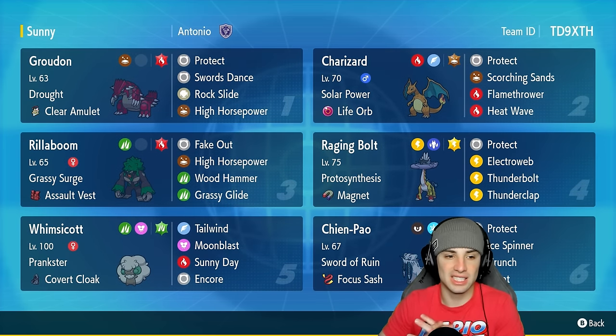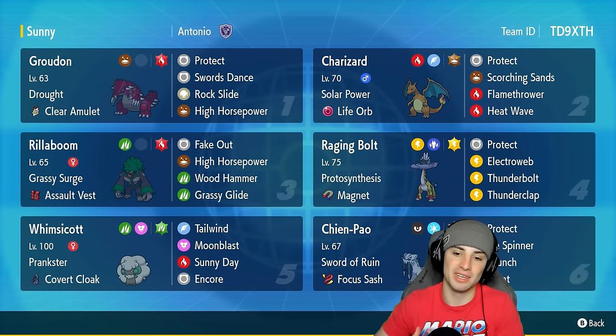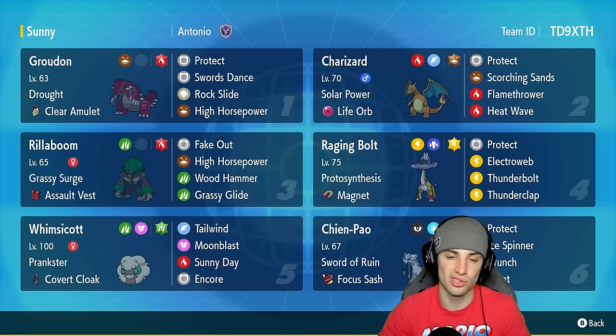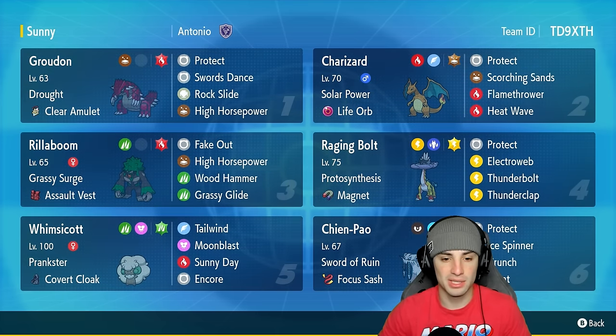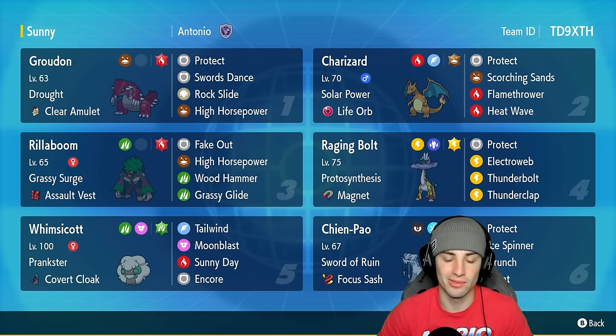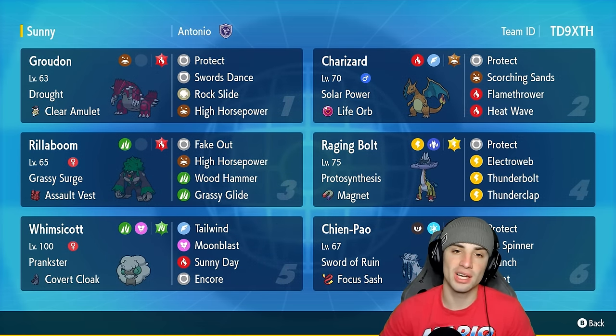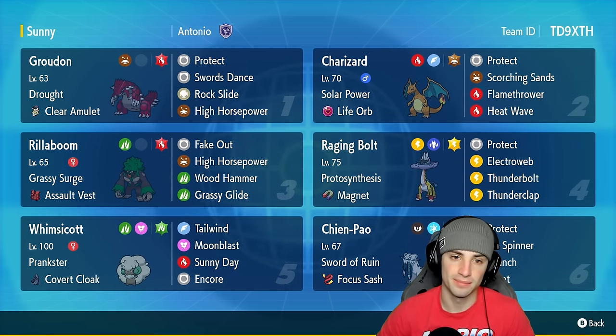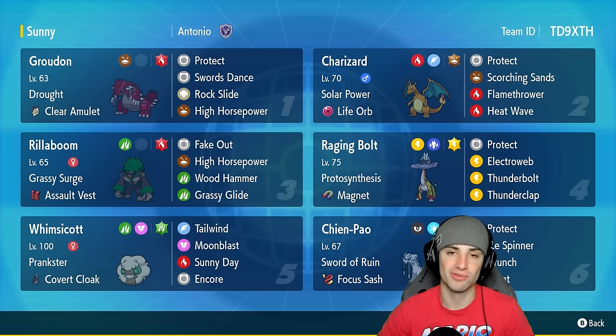Our final four Pokemon on today's team feature Rillaboom, Whimsicott, Raging Bolt, and Shenpao. Rillaboom and Whimsicott are more for the support side — Rillaboom has terrain control and Fake Out, while Whimsicott's here for Tailwind, re-establishing sun, and Encore, which is such a solid move. Raging Bolt and Shenpao are the attackers — Raging Bolt special attacking and Shenpao physical attacking. Can't go wrong with both in this format.